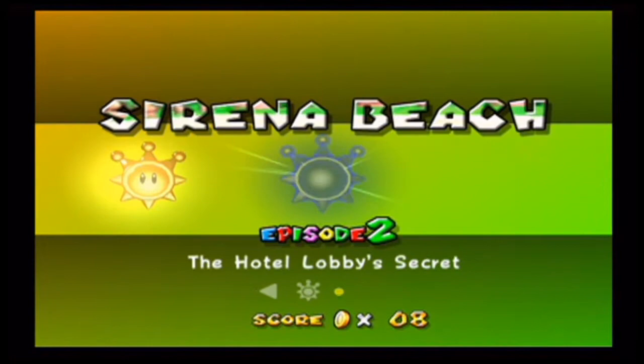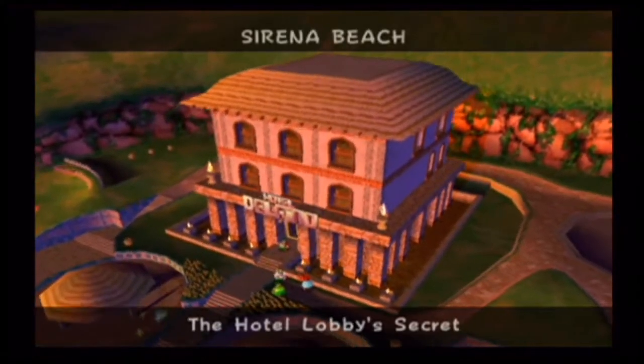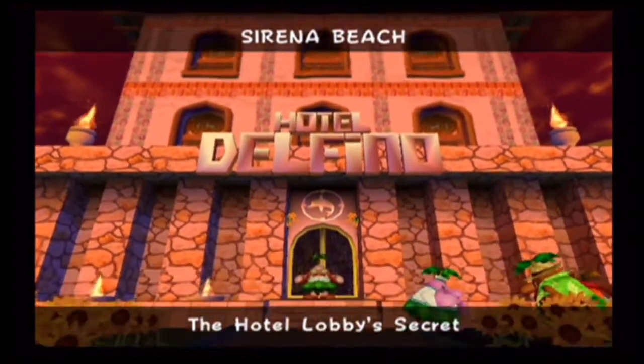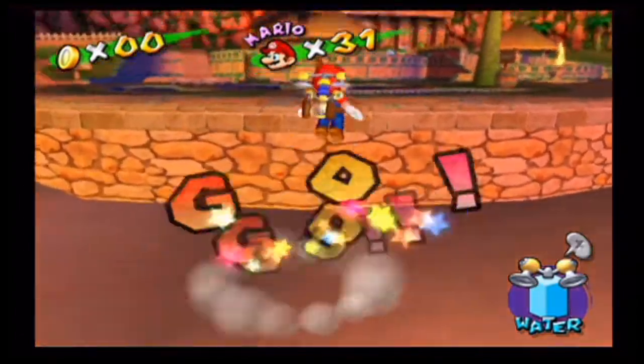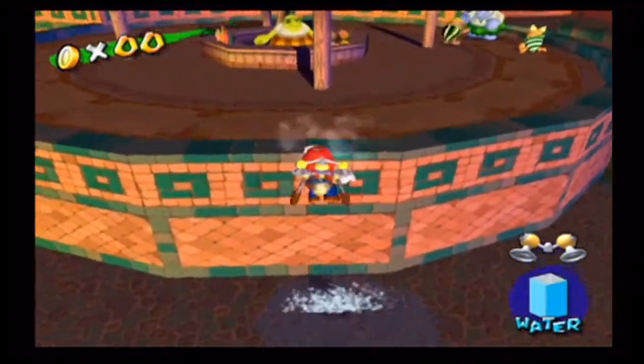Alright, here we go onto Episode 2 — the Hotel Lobby's Secret. Unlike Episode 1, it's gonna immediately take place inside the hotel, which I think applies for the majority of the missions, except later on in Episode 6. We'll get to that more whenever we reach that stuff on Friday.